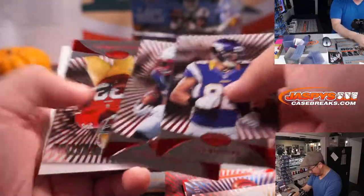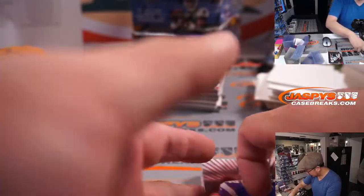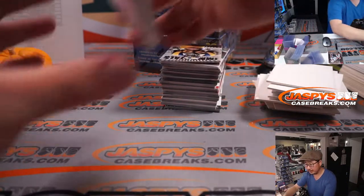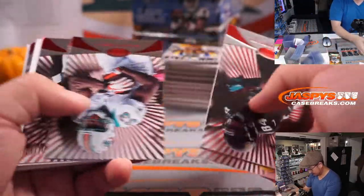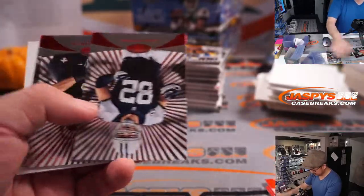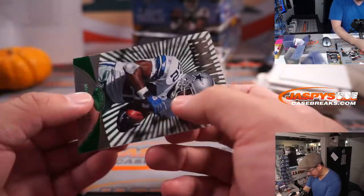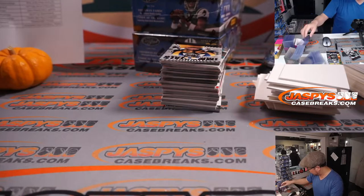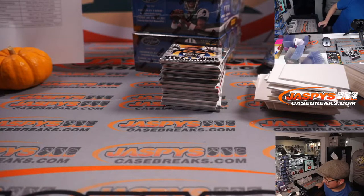This must be some sort of parallel hotbox with all these different backgrounds. Chris Thompson to 25. Kenny Stills numbered. And an Emmett Smith green foil — should be out of 5 — yes, 1 out of 5! Train whistle! We've done train whistle bounties before too — these kinds of breaks we always mix it up a little bit.